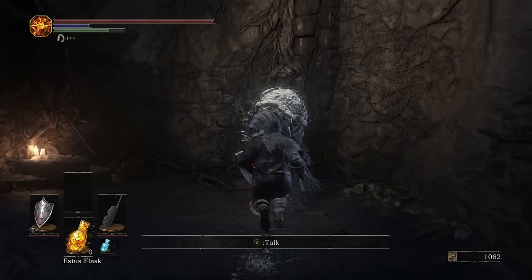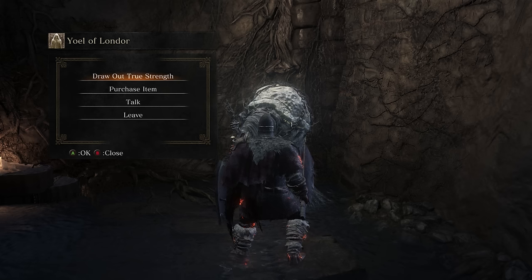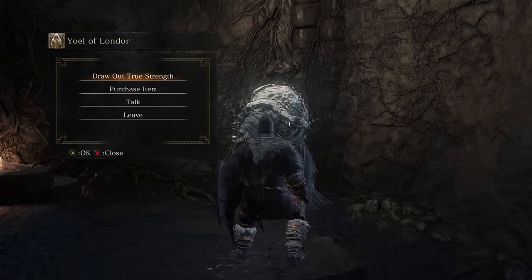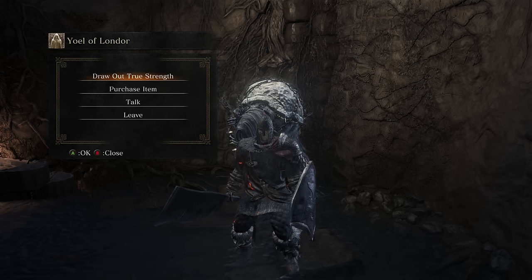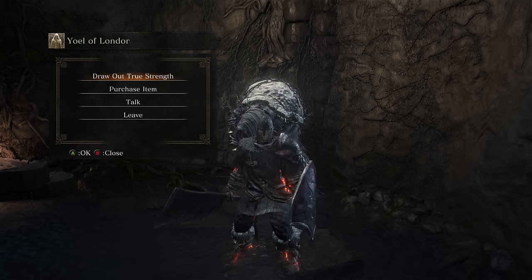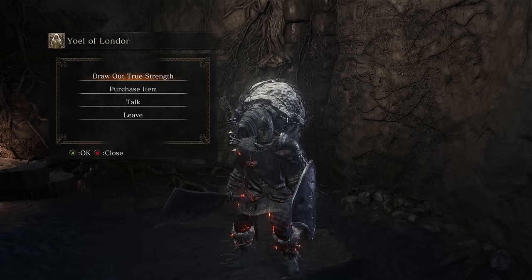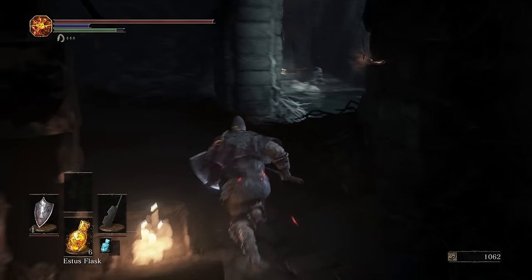Over here, we have an important decision to make. We can use Yoel to draw out our true strength — it effectively gives you free levels, and you can do it five times, but it will hollow your character. Going through the Let's Play series, I wasn't able to notice any real deficiencies from being hollow. It doesn't reduce your health as it did in Dark Souls 2. I believe it's only an aesthetic difference. That being said, you do need to be hollow to achieve the third ending to the game. Whether or not you want to draw out strength is up to you.